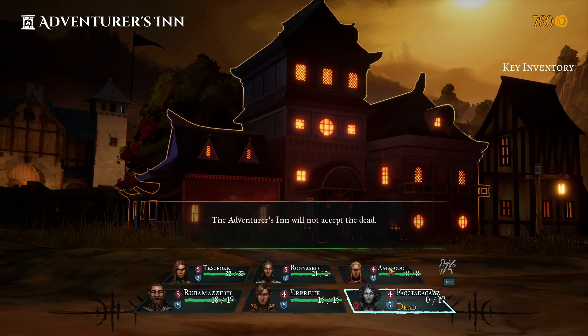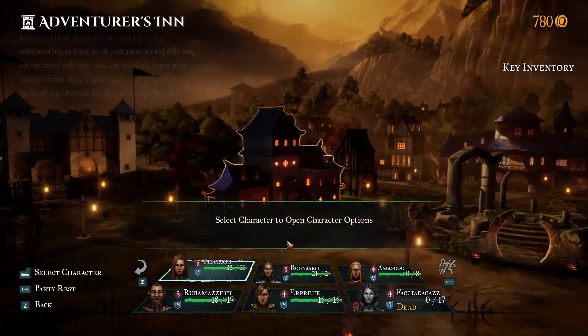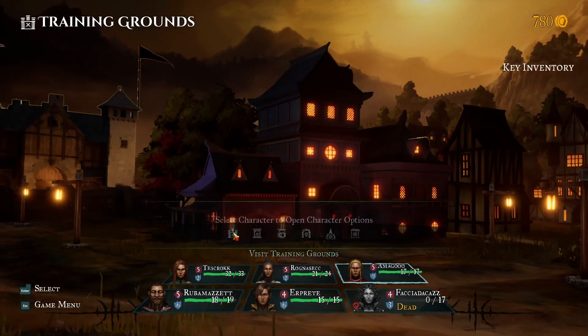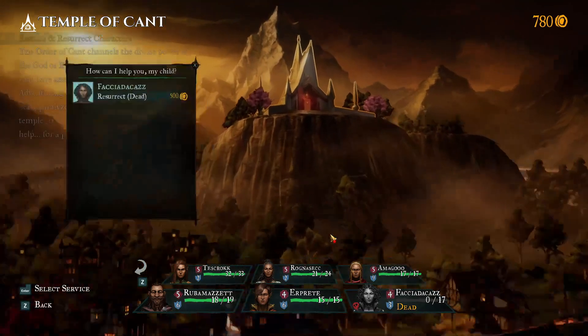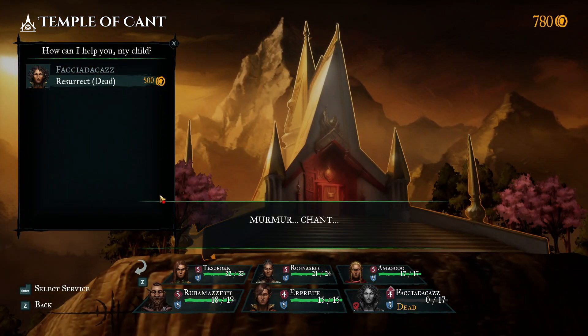Digital Eclipse is at it again, after successfully bringing back Caradega for a modern audience and then the games of Jeff Minter, this time they're going back to the past to bring back one huge classic. We're talking about the 1980 RPG Wizardry — one that, if you remember playing, it is time to check if you want to leave your Steam library to someone. Jokes aside, is this Wizardry for a modern audience worth your time and money? Let's find out.